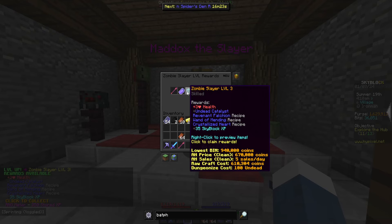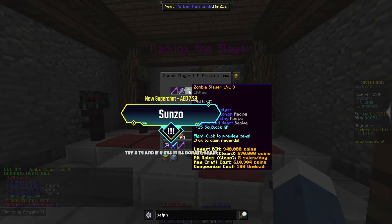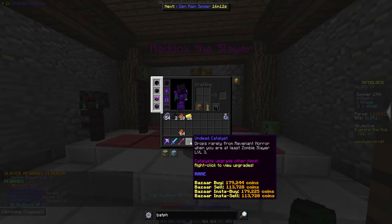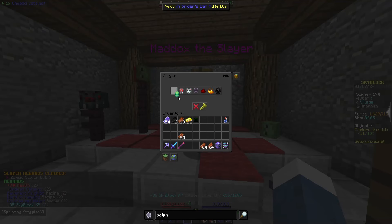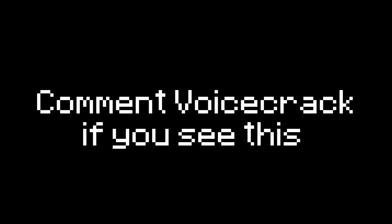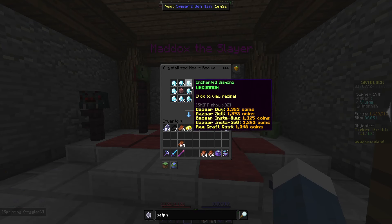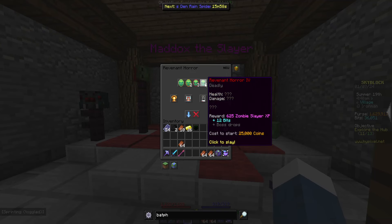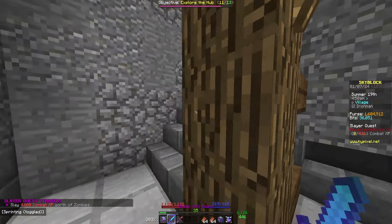With that we do get the option to try tier 4. We have unlocked the Revenant Falchion recipe - we need a Crystallized Heart, which is a lot of enchanted diamonds. We can't do that right now, but we're going to have to try tier 4 because someone just donated for us to try, and if we do it they'll donate again. Let's see how badly this goes.